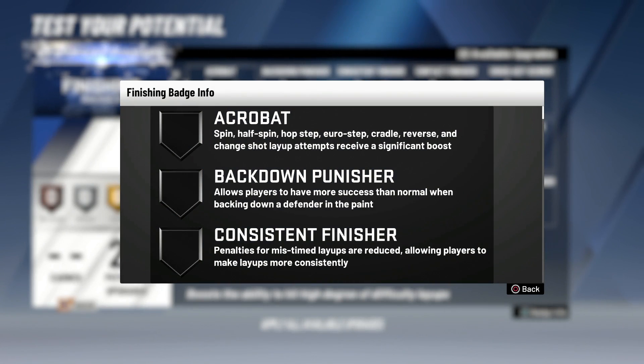First badge: Acrobat. Now if you drive a lot and you're a point guard through small forward, this would be a good one. Everybody knows Acrobat, so if you're a point guard through small forward, you really want that badge.